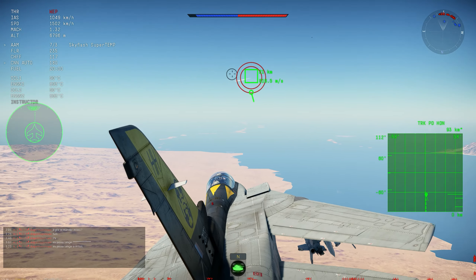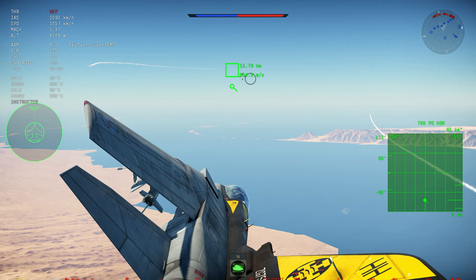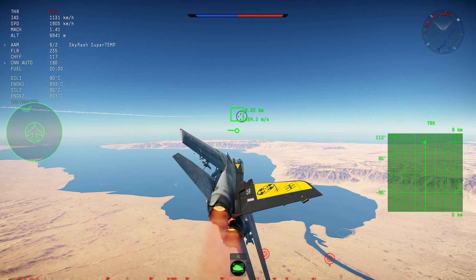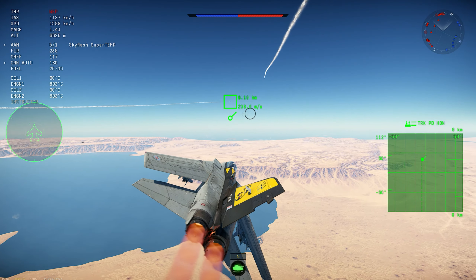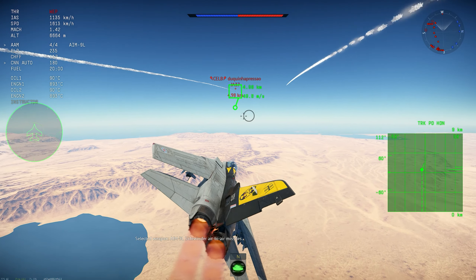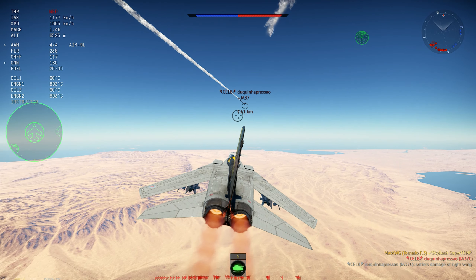The Sky Flash has kind of a bad name in War Thunder — it's a missile that's really bad, and even the Super Temp, which promised to fix all the problems, was still kind of bad. The buff was a major one though: the Super Temp and normal Sky Flash both got an increased track rate to an amazing 44 degrees per second, which is larger than the two biggest IR missiles in the game — the R-60M and the Magic 2, which are at 35 degrees per second.